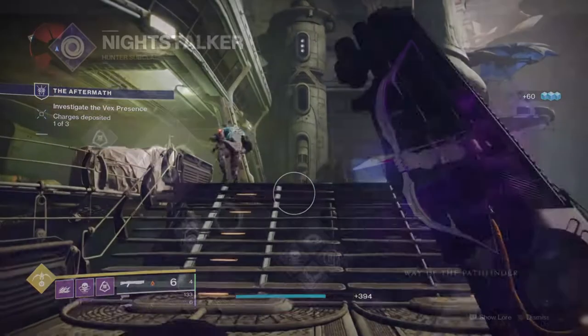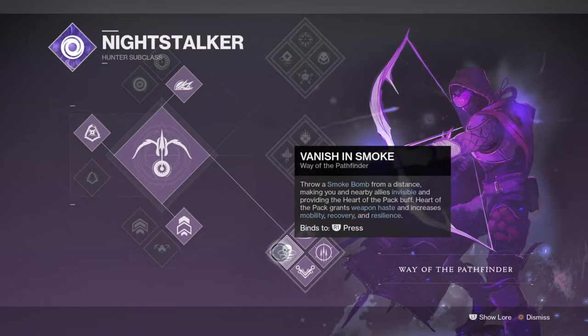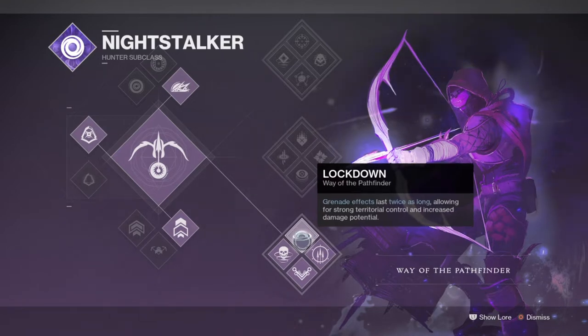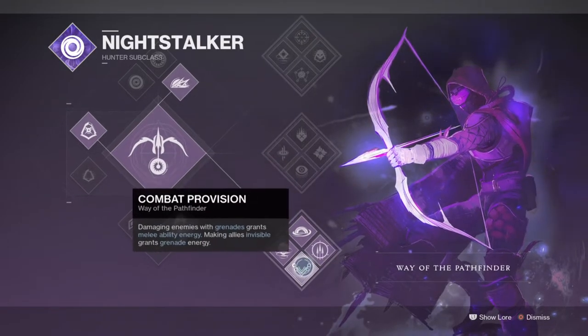The subclass we'll be using is the Hunter's Way of the Pathfinder for complete invisibility usage and wide team support. I've found this subclass has the most unique synergy with the new exotic compared to the others, as you're getting a lot of abilities back at once without trying too much. This is important to note as this is how your subclass and exotic will work wonders.